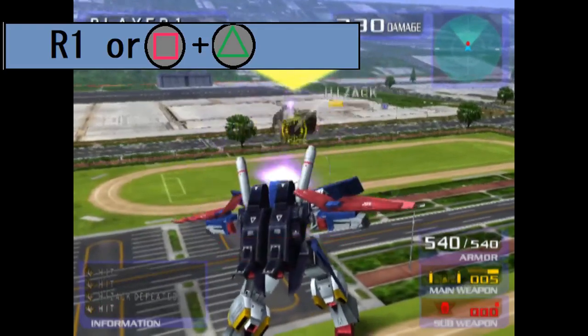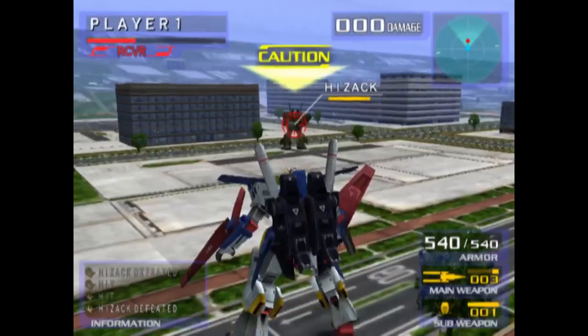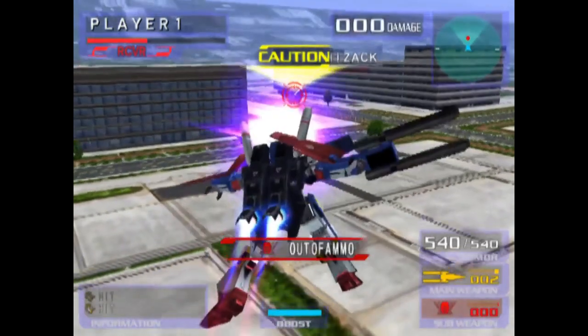Regardless of what you pick, you will have the high mega cannon as your secondary weapon. After a short windup, where the Double Zeta strikes an iconic pose from the series, it fires a powerful beam, which is technically one of the game's two Garobihs, aside from the Super Gundam. Now for the melee combos.